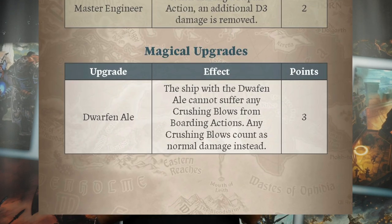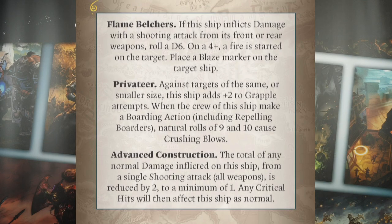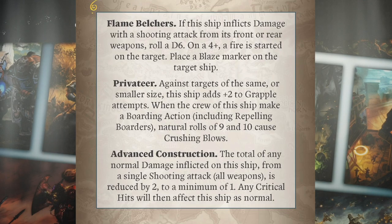Dwarven Ale is an upgrade which means you can't suffer crushing blows from boarding actions, so you're preparing yourselves when the Orcs are coming in. You can keep repairing your boat. Flame belchers deal damage from a shooting attack as well.